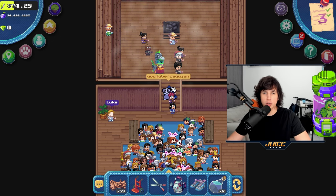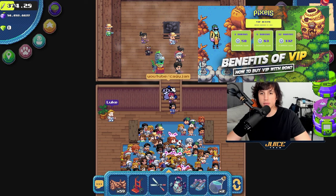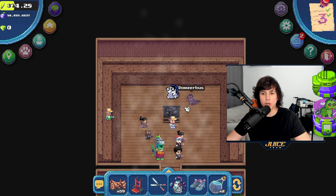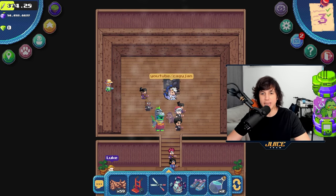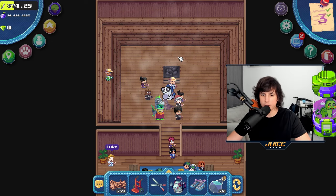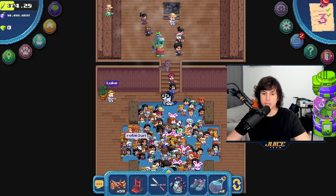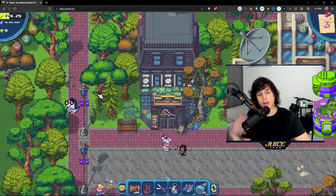If you do have the VIP premium version — I do have a video on how to get VIP, it should pop up on the top right — you can come over here and claim 400 energy every 8 hours, which is 1,200 energy a day if you time it right. You can click three times a day and get 400 energy each time, plus the 240 energy from the normal version.